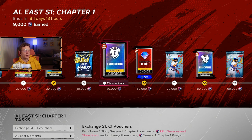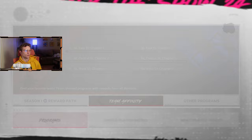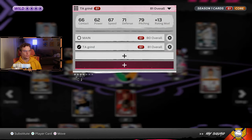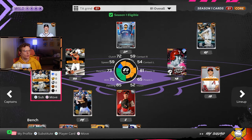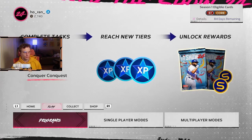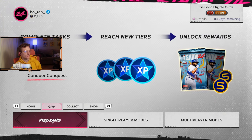As you get these packs, add the players to a separate squad. You can make multiple squads — up to four extra squads. Start a new one and make sure everyone on the squad is from the AL East, for example, if you're doing the AL East division first.